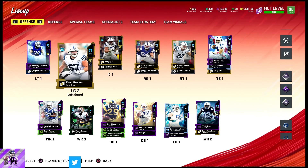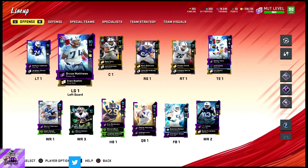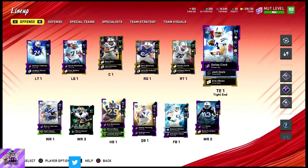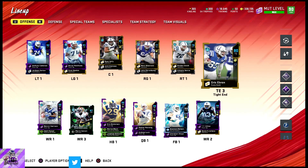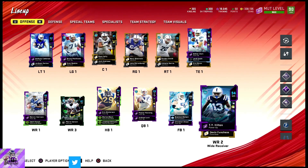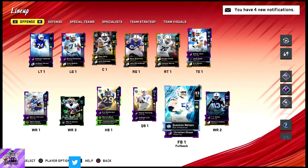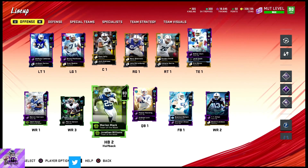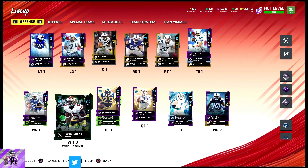We have Quentin Nelson at fullback, Bruce Matthews, Dallas Clark — hoping Ebron gets a card in the future, he has a flashback but I can't use it because it's for the Lions. We got Ty Hilton, Nelson, Peyton Manning, and Andrew Luck. We also have Eric Dickerson, Pierre Garcon, and Marvin Harrison. Let's look at Peyton Manning first.